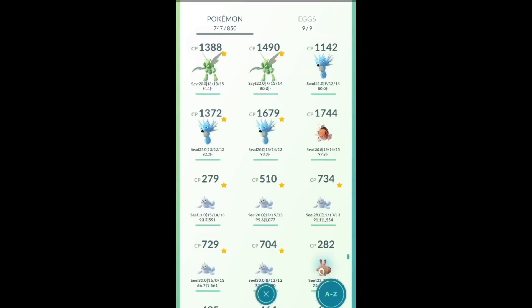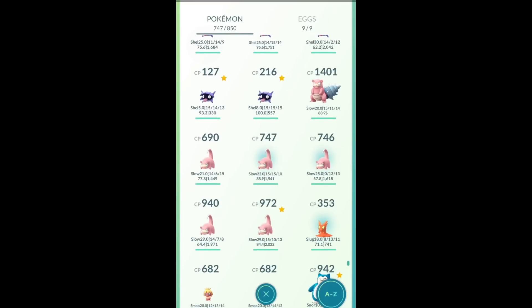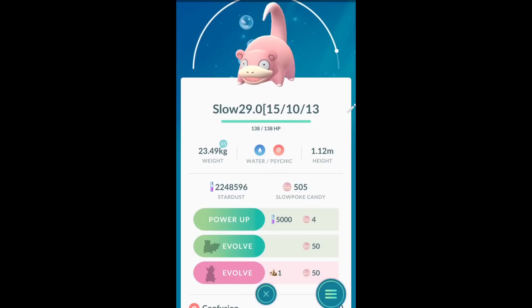Okay, so let's go with Slowbro. Slowpoke — I don't have good IVs with Slowpoke, I got only 84%, but I get 15 attack, so I think this is really what you want.